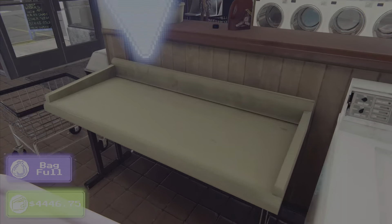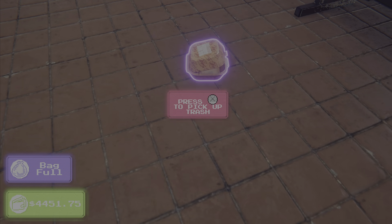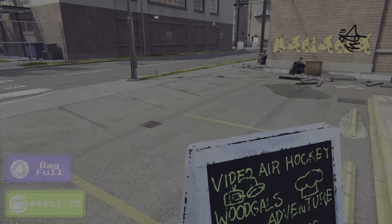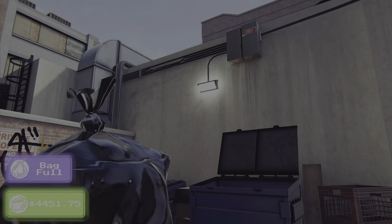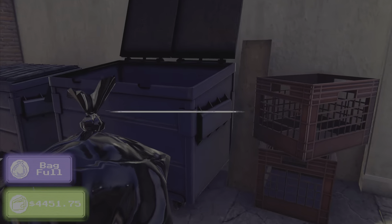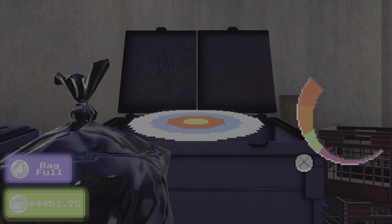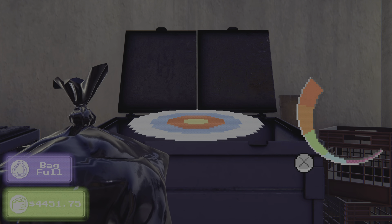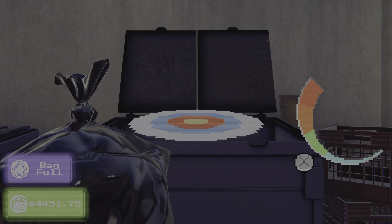Your popularity will go high, and popularity means everything in this game. The trash is behind the shop in this little area — you just press X on it. The top red is where you want it maxed out. The lower you get, like a miss, you get zero dollars. Green is about 10, orange is 20, and red maxed out you get 30 bucks every time.